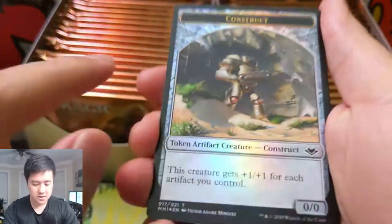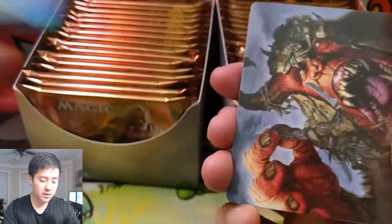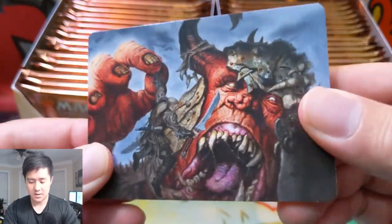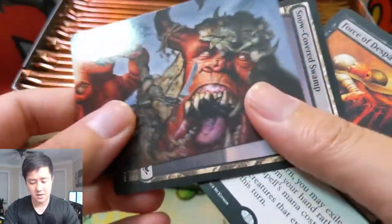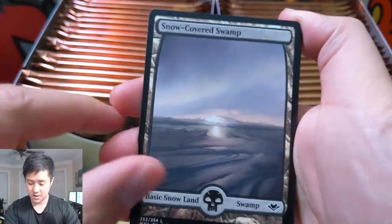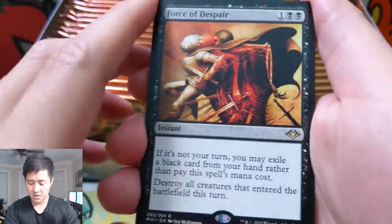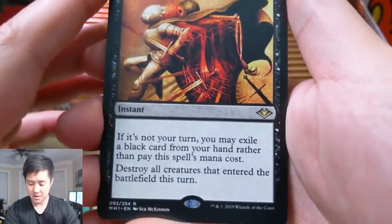Each pack comes with these kind of art cards with an interesting gloss finish — there are 54 of them so they won't take too long to collect. Here's a snow-covered swamp. And then — oh — Force of Despair! If it's not your turn, you may exile another black card to destroy all creatures that entered the battlefield this turn.